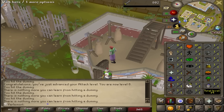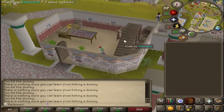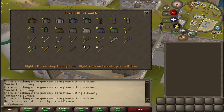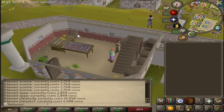8 attack levels and about 963 clicks later, I have defeated the dummy once and for all. The blacksmith has an Addy Skimmy, Addy Plate Legs, and Plate Body. That might just be our best-in-slot gear for a very, very long time.